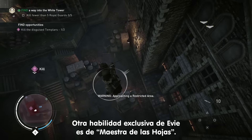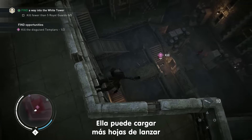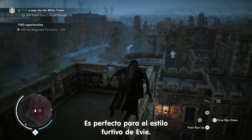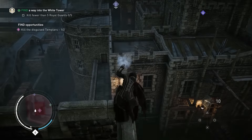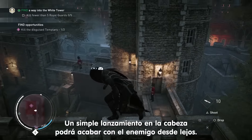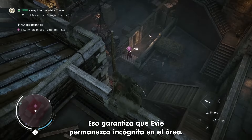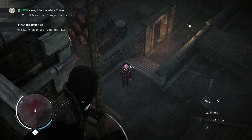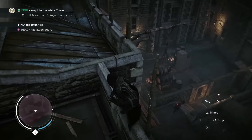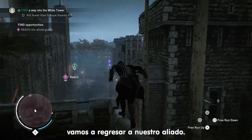Another one of Evie's unique skills is Knife Master, allowing her to carry more throwing knives and inflict more damage with them than her brother — this suits Evie's stealthy style. A simple headshot will take care of the enemy from a distance, ensuring we remain undetected for the time being. Now that we've taken out both Templar guards, let's get back to our guard ally.